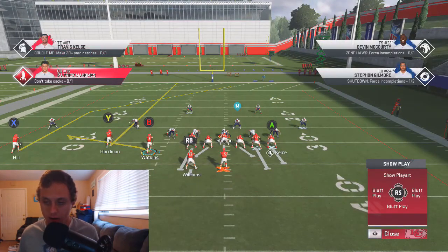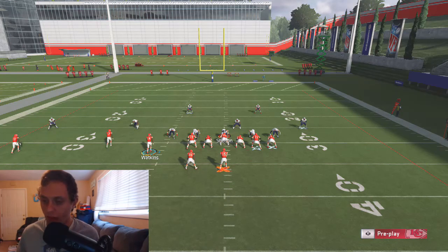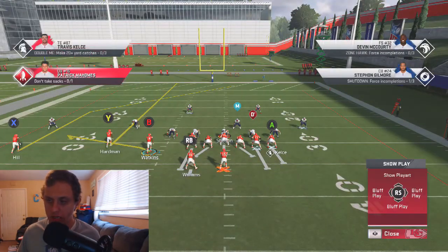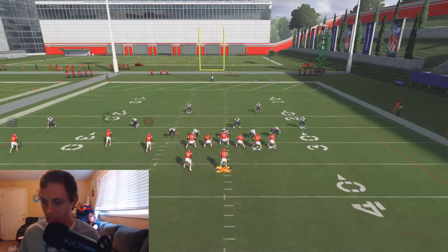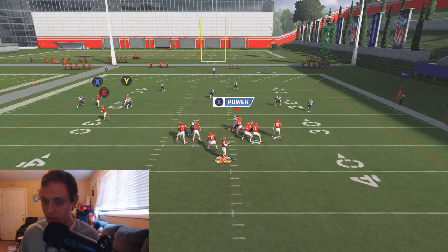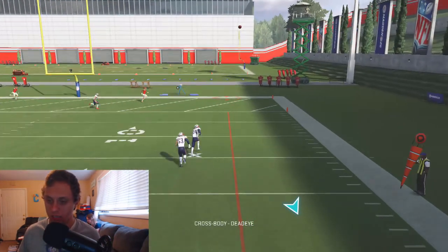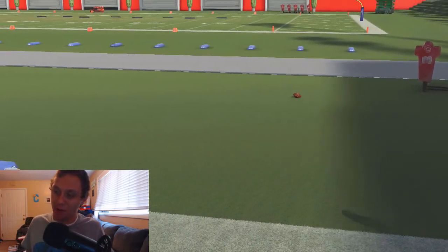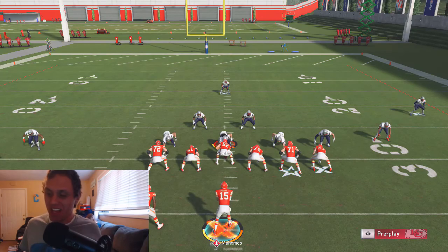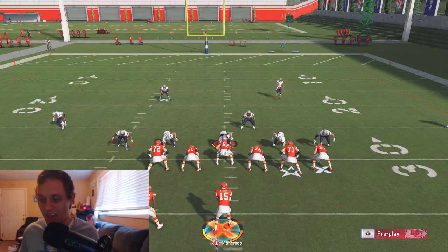Let's go ahead and look for Tyreek Hill over the top. I'm going to double team this guy — I don't think the outside linebacker on the right screen is coming through, but we'll double team and slide towards his direction. We get easy access — that beats the Cover 2. That's how you go ahead and glitch out the deep half.